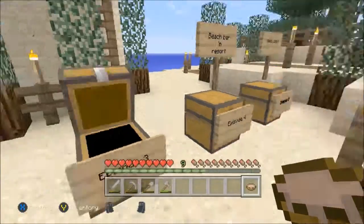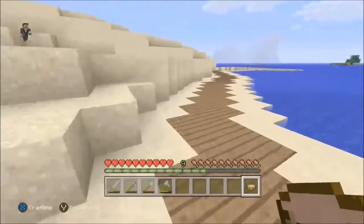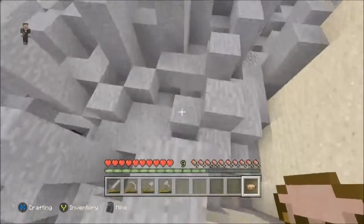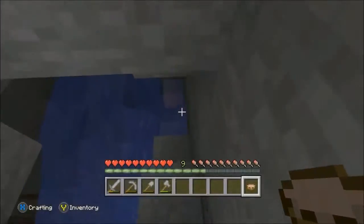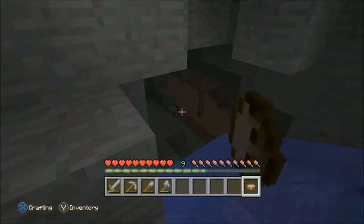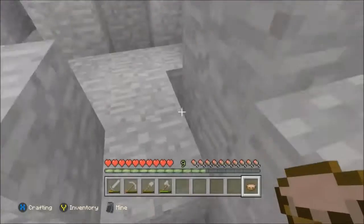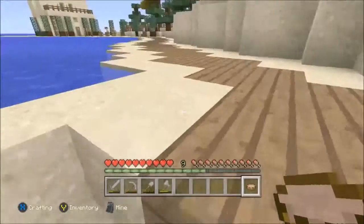I discovered a little section down here. Before this was my quarry for sand and sandstone, I actually used this area to get regular stone and dirt — and I discovered this down here. Look — an abandoned mine shaft! There's a skeleton there — scary. An abandoned mine shaft. Hopefully we'll go through there and collect a bunch of cobwebs for string, maybe find some treasure chests, some good ores and stuff.